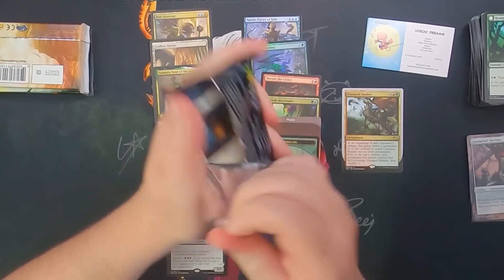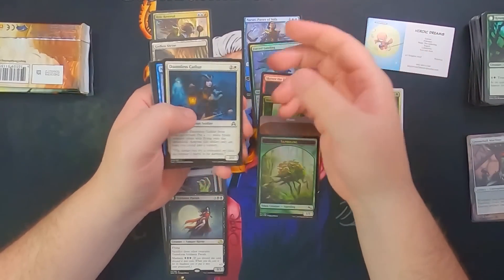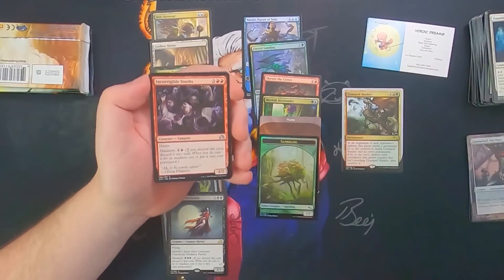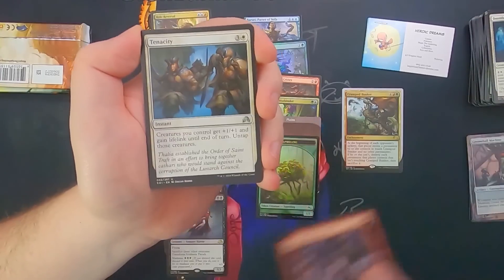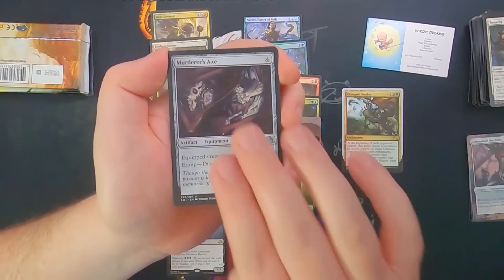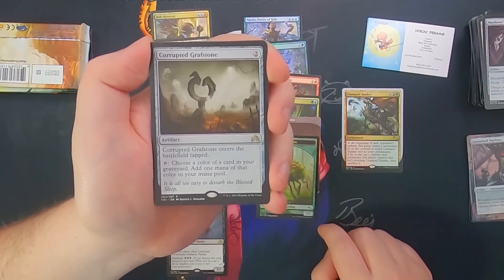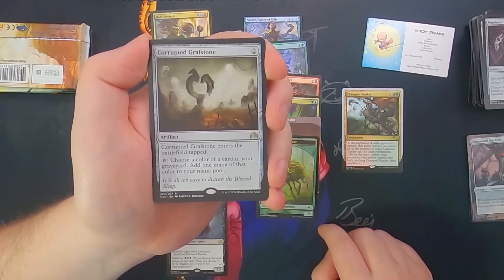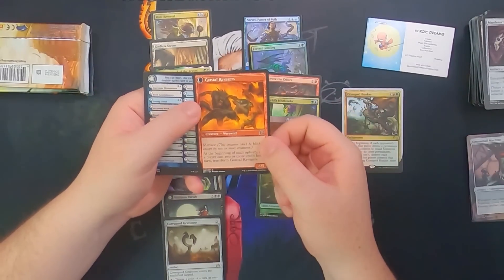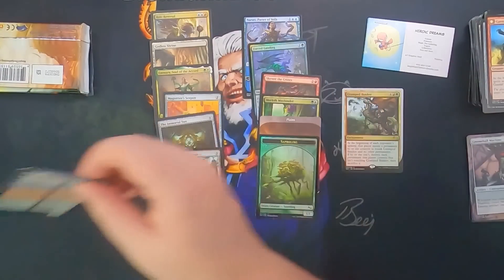Shadows over Innistrad is next. Same sort of idea — if it has eight commons, you get a Flip Rare or a Foil. No additional Flip Rare or Foil in this pack, unfortunately. Tenacity, Murderer's Axe, and Corrupted Grafstone — enters the battlefield tapped, you choose the color of a card in your graveyard and add a mana of that color. We got Gatstaff Arsonists, which turns into the Gatstaff Ravagers — some werewolf action — and a zombie token with a checklist card.